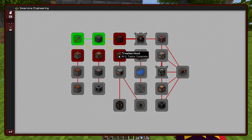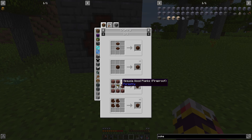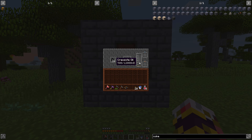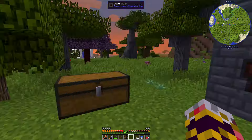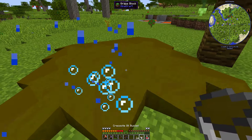Next up: treated wood. It's used in a lot of immersive engineering recipes and it's a great-looking building block. We need a bucket of creosote oil and planks. We have 500 millibuckets and need 1,000 for a full bucket, so we're almost there.